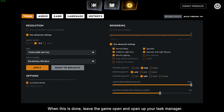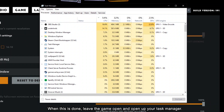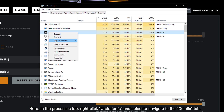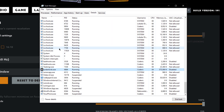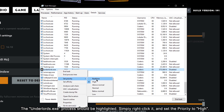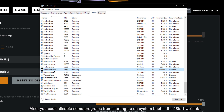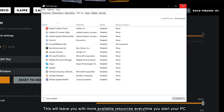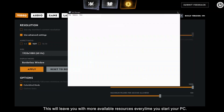When this is done, leave the game open and open up your Task Manager. Here, in the Processes tab, right-click Underlords and select to navigate to the Details tab. The Underlords.exe process should be highlighted — simply right-click it and set the Priority to High. Also, you could disable some programs from starting up on System Boot in the Startup tab, which will leave you with more available resources every time you start your PC.